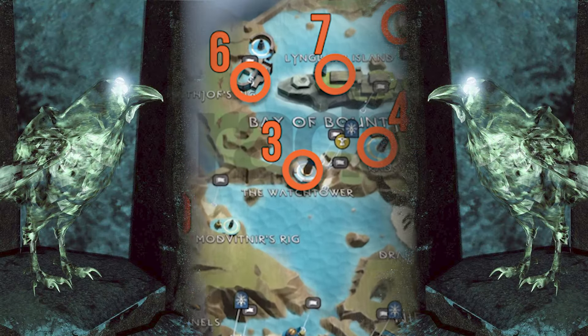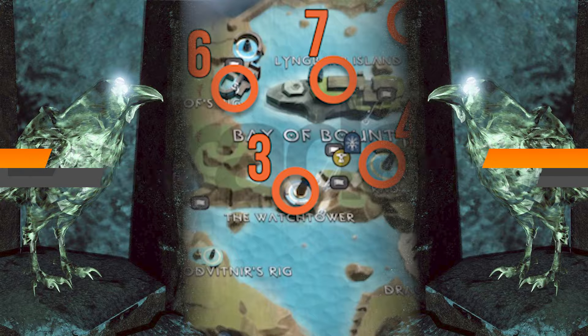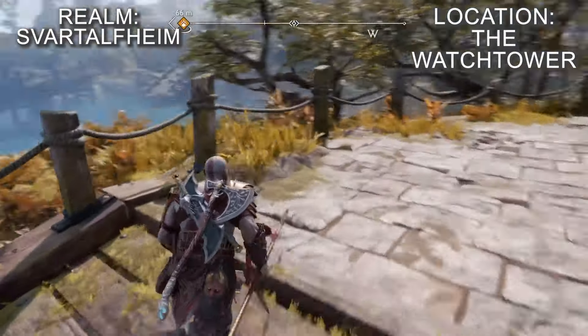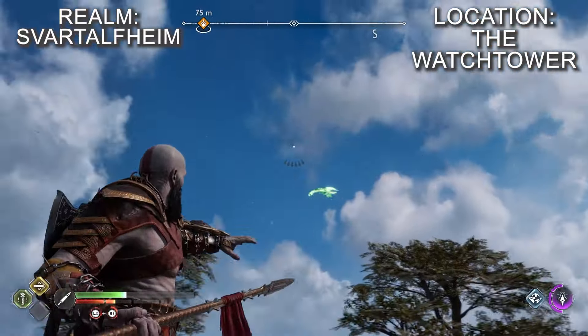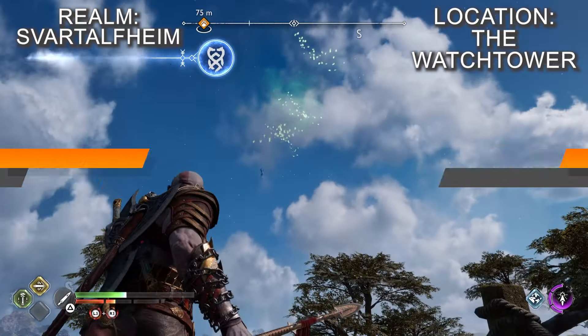Climb up the watchtower in the middle of the Bay of Bounty and then look out to the water on the southwest side. You'll spot the raven flying low over the water up the watchtower, then back down to the water to complete the loop. The best opportunity to hit it is when it's almost directly overhead on the watchtower.